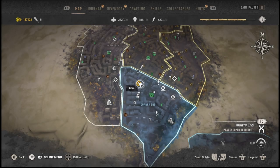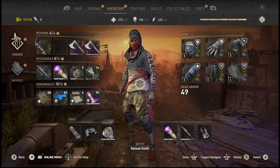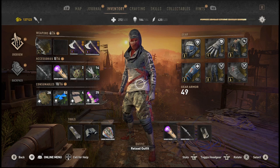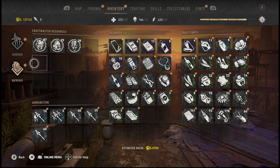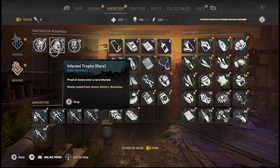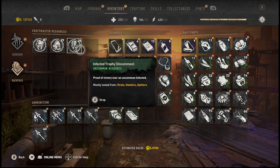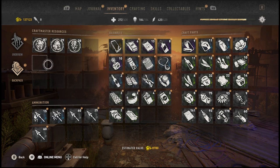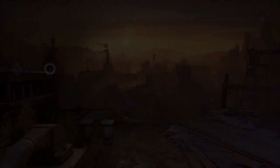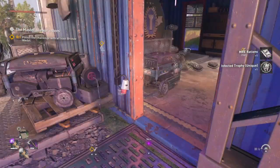Right, let's look at what we've got before these infected trophies — just to see how much we had at the start of one full night. We've got 87 uniques, 29 rare, and 28 uncommon. Let's write that down so we can tally up at the end what we get from this night's takings.